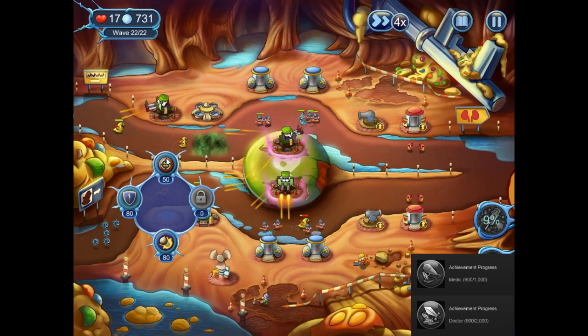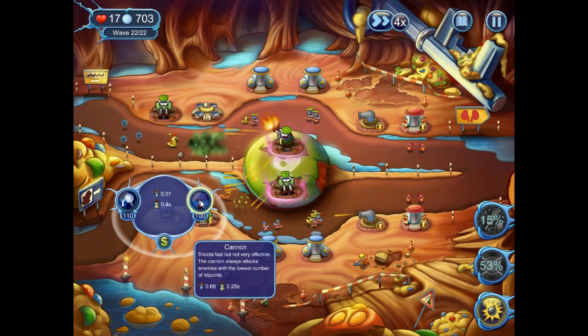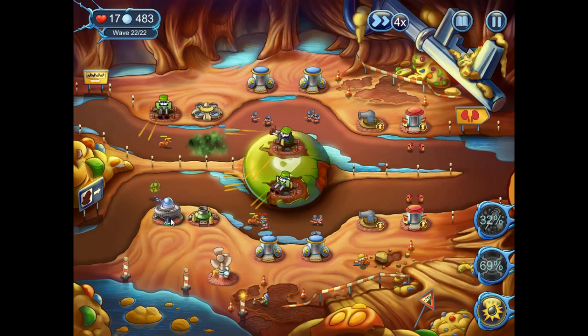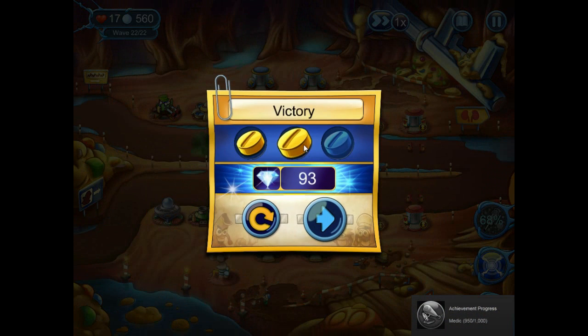We need to start upgrading some stuff, so let's start doing some damage to enemies that pass by. Here's some Tesla — here's some double Tesla. Boom — as you can see, does a lot of damage with a huge cooldown. Great versus things like the tapeworm and the flu, crap versus everything else. There we go — lovely. But I let too many through.